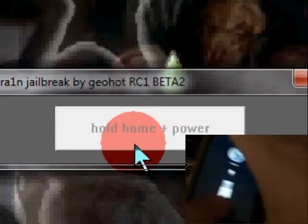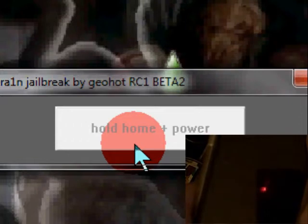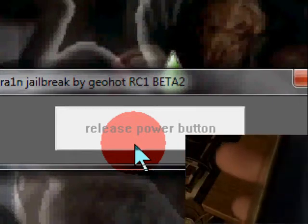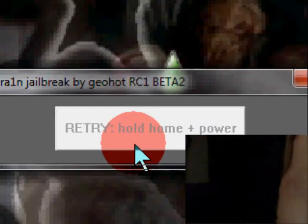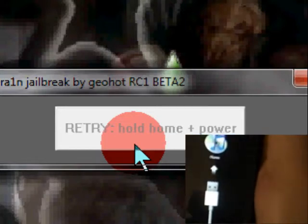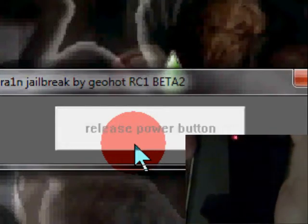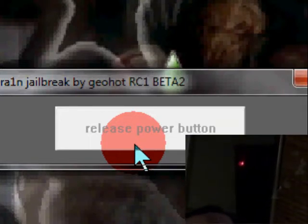Now hold home and power. My phone went off - it wants DFU mode. Hold home plus power button. If he wants DFU mode let's try it. Release power button - okay, my fault guys, so DFU mode.